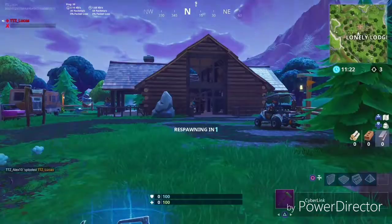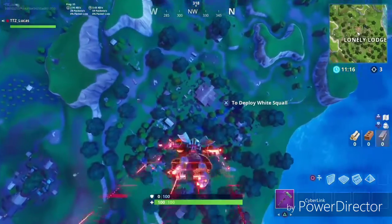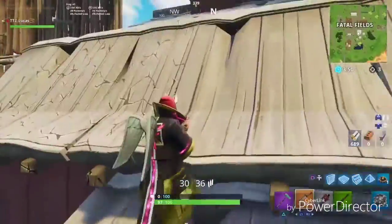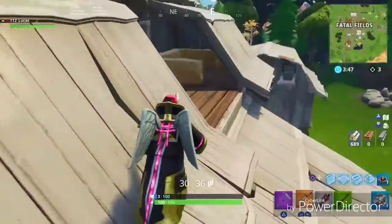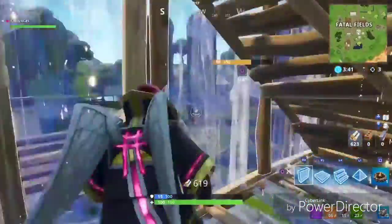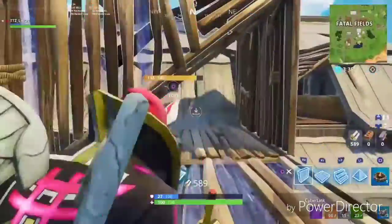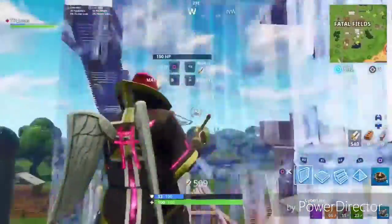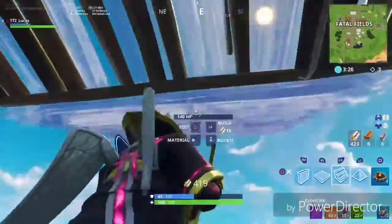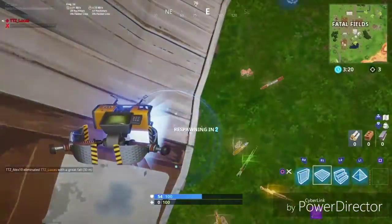He got the kill there — you just need to get one kill at Lonely Lodge. Now we're going to the final place: Fatal Fields. You just have to get one kill at each spot. This guy's going to help out — he's got an RPG — and there's an elimination! That's the kill at Fatal Fields.